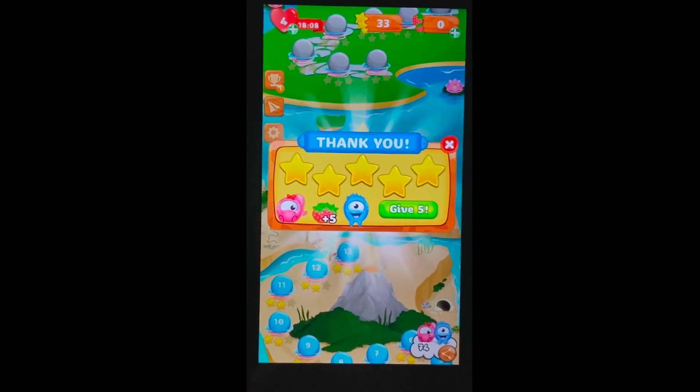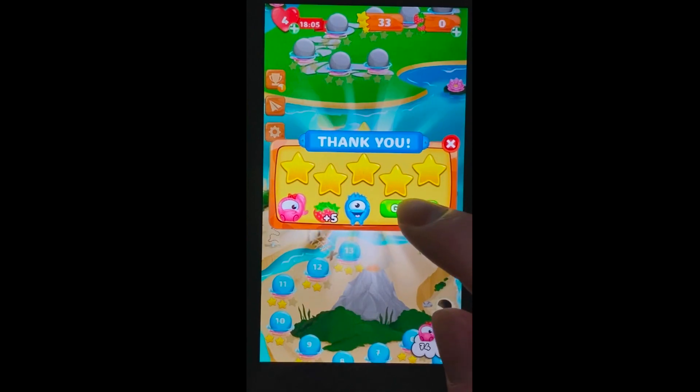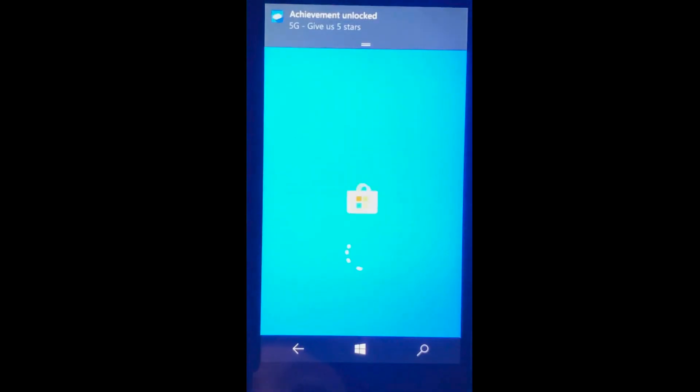All you have to do is just click the Give 5 button and that should kick you out to the store. You actually don't have to rate it, but nonetheless, once the store loads up, you should be good for the achievement. 5 Gamer Score, and that's all there is to it.